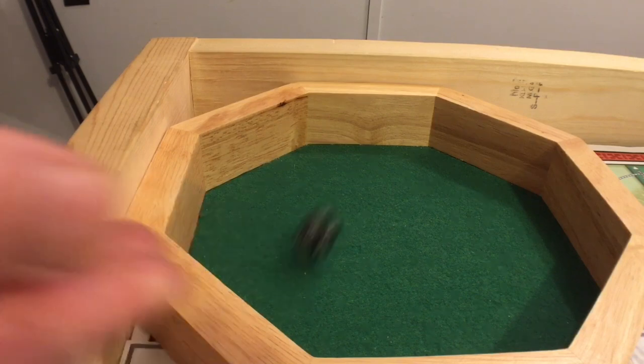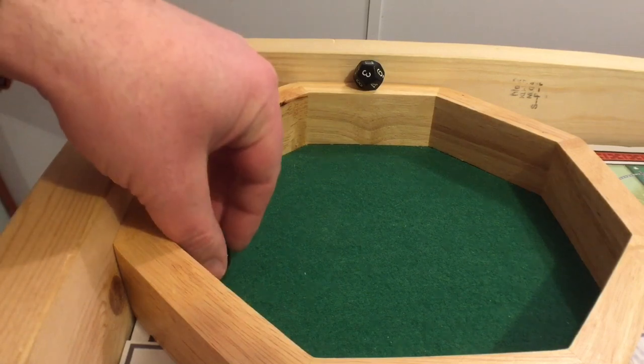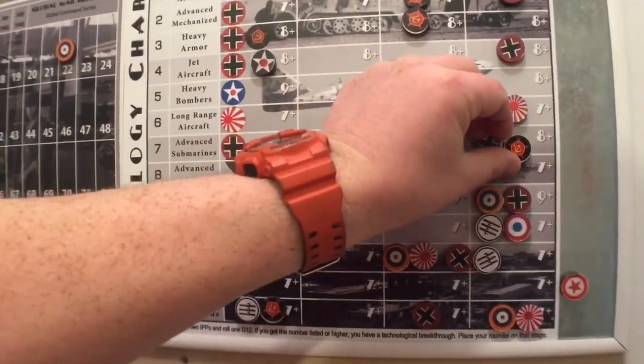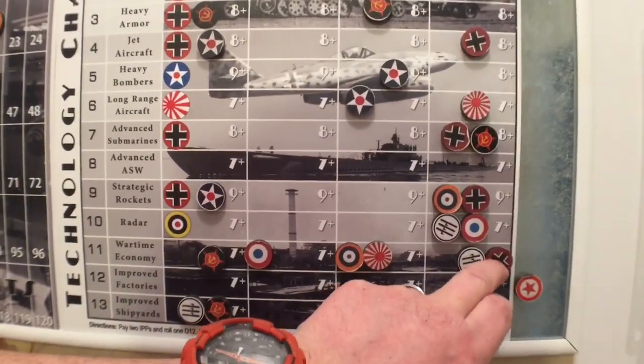Improved shipyards needs seven or higher — nope, failed. Wartime economy, seven or higher — yes, we got that! Germany gets bonus money now. And advanced submarines — also got that. So we failed on the one I was humming and hawing on, but we got two. Germany has wartime economy and advanced submarines at the start of this turn. It's going to affect my builds.